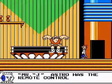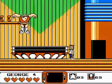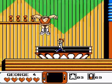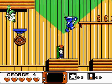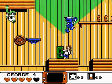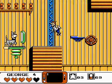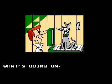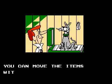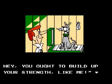Mr. J, Astro has the remote control. We got a glider, and we have to have the remote control to get it. "Well, if it isn't George — what is going on? You look tired? You can move the items with this remote control to make your job easier. Hey, you ought to build up your strengths, like me."